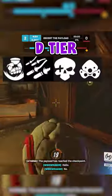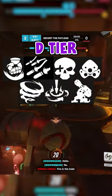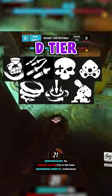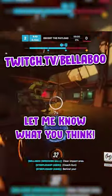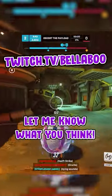And D tier: Meteor Strike, Barrage, High Noon, Infrasight, Rampage, Terror Surge, and Artillery Strike. Bastion's ult is definitely the worst of all of them. Do you agree or disagree? Let me know and follow for more Overwatch 2 content.